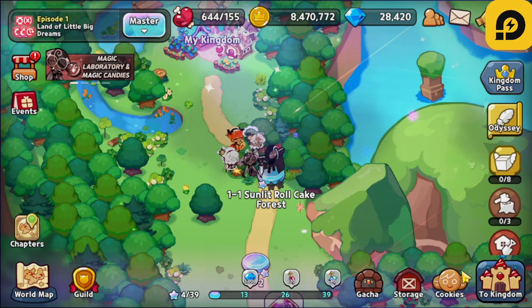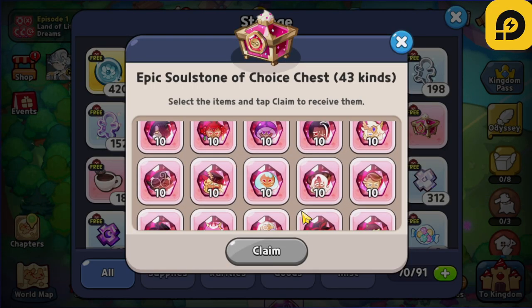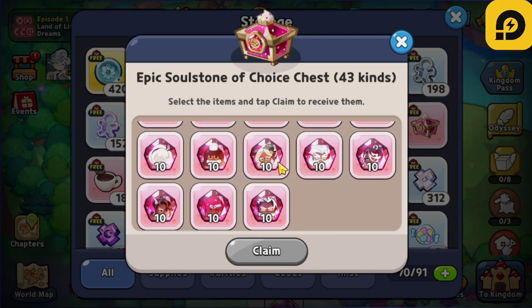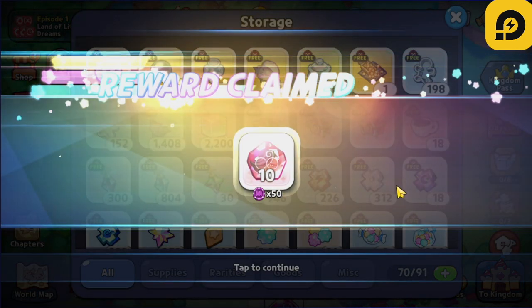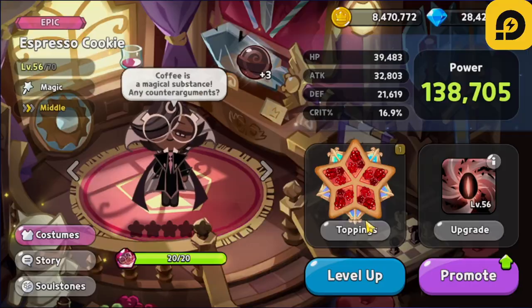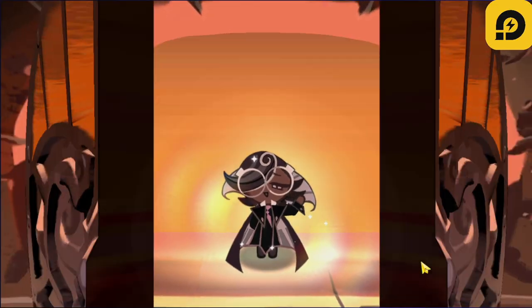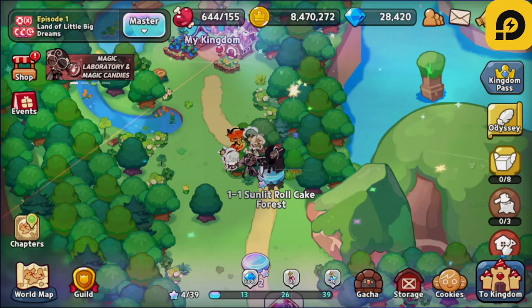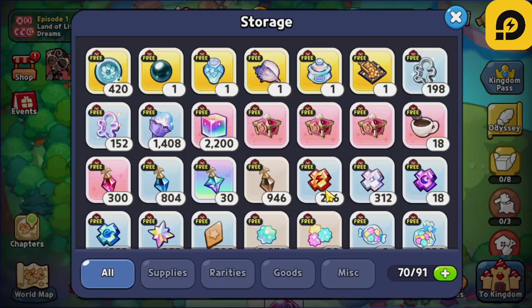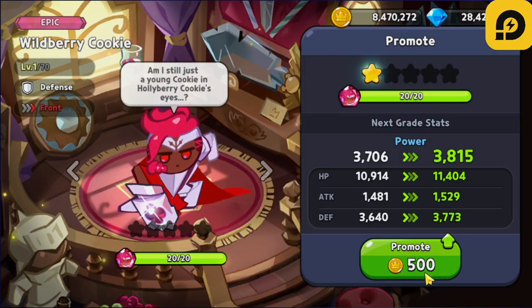I'm actually going to be using this right here. We are going to be unlocking the Espresso Cookie's soul stone here. I'm gonna collect 10 of these which are actually gonna allow my Espresso to receive the first promotion. And then the next one I'm gonna give to Wallberry here — so Wallberry is also going to be receiving a promotion as well.